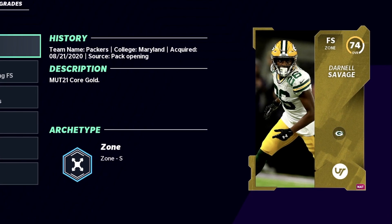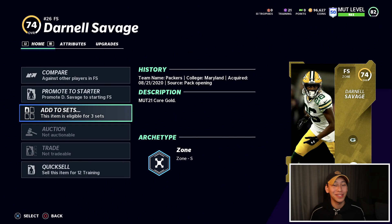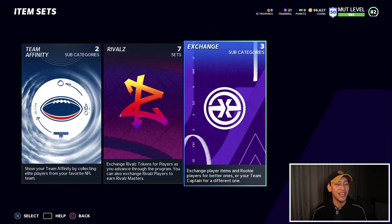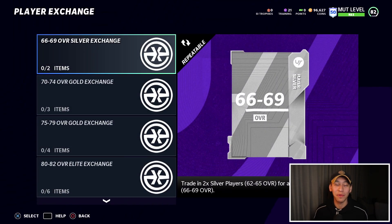Here we have Darnell Savage — he is a NAT, which means his quick sell value is half the usual value for his overall. The last thing you want to do is quick sell him for just 12 training. What you should be doing with your NATs, your low-value golds, and your silvers is putting them into sets. If you go into the Exchange and then to the Player Exchange sets, these are the ones I want to talk about today — they're upgrade sets.